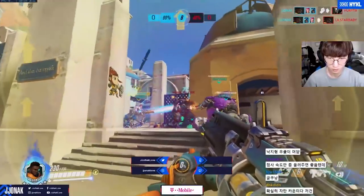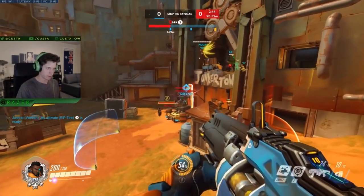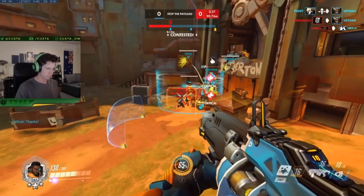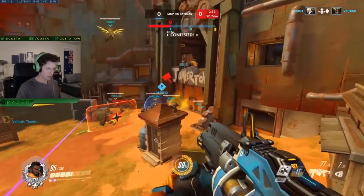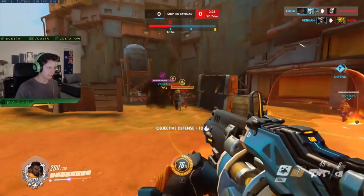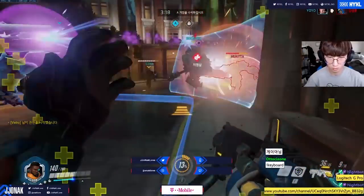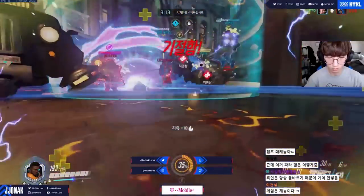It also has some insane impact on an objective brawl. Watch how Custa gets value from afar, poking at a distance, and is able to lay down his Immortality Field to keep a couple teammates alive, stalling the cart at minimum health, buying enough time for the teamfight to flip the other way. It used to really only be the GOATS Brigitte-centered brawl comp that could sustain itself perfectly on an objective, but now when you have the field, all the focus fire in the world won't do you any good until you either deal with the field or force the fight elsewhere.